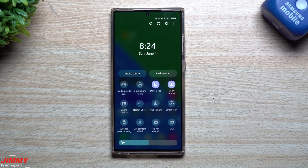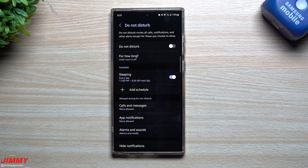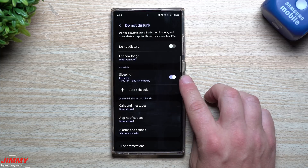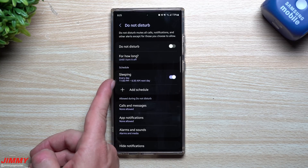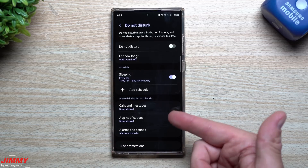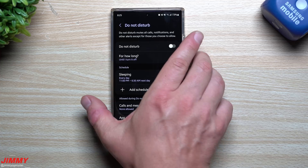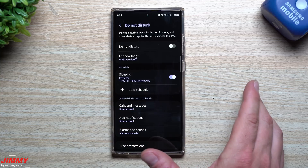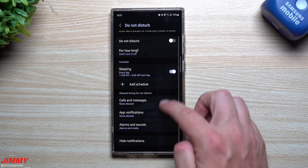Feature number four is one I always make sure is on every single one of my phones — Do Not Disturb. Pull down your settings, find Do Not Disturb, and press and hold it. I'm not just talking about turning it on — I'm talking about putting it on a schedule. Mine is set up every single day, titled 'Sleeping,' turning on at 11 PM and turning off at 6:30 AM. Once 11 o'clock hits, I'm not getting any notifications other than my alarm.